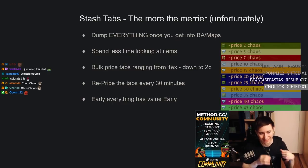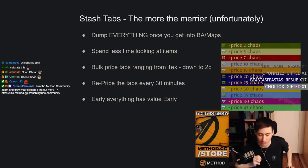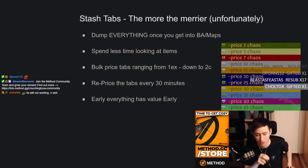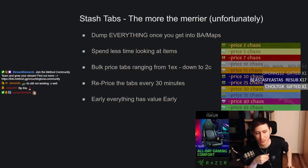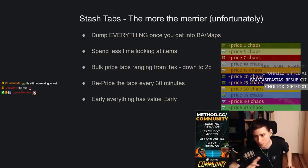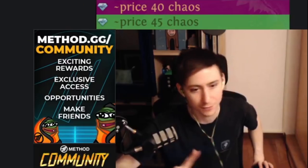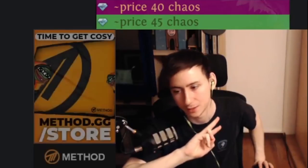One thing that might happen from time to time is that you dump a lot of items into these tabs and get instantly whispered. If you get an instant whisper from a few people, these guys are trying to flip you — they've set up a live search and they know it's worth more. In this situation, individually price that item a bit higher and see if people still whisper you. If they don't, lower it over time. I usually have additional tabs with individual pricings reserved for uniques I know are valuable.